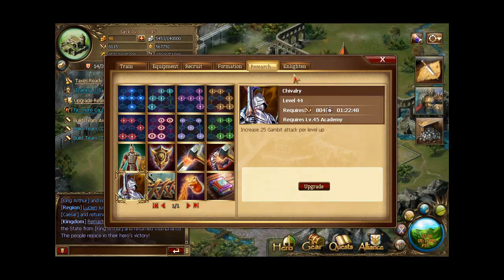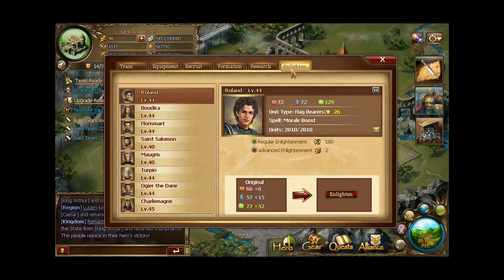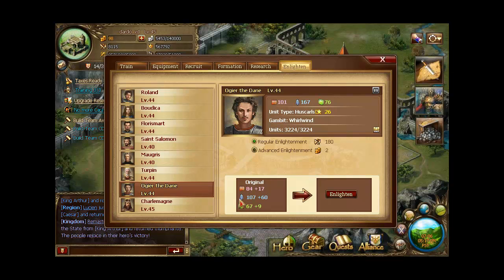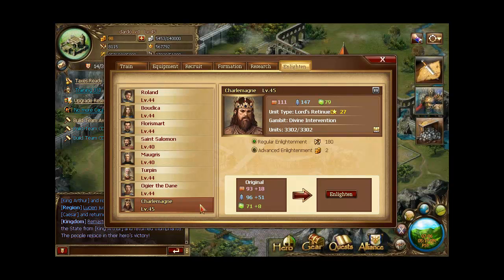My next will be Chivalry — I will put it on level 45 soon. Now, what about Enlightenment? This is what I am most proud of. Look at these stats: Roland plus 52, Turpin plus 62 — that's a match — Agir plus 60, Charlie plus 51.